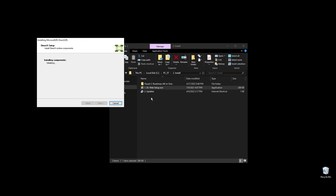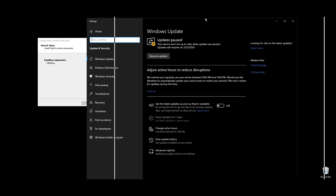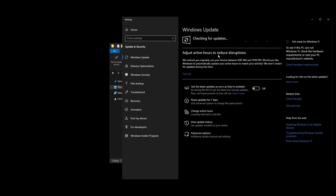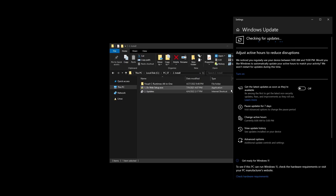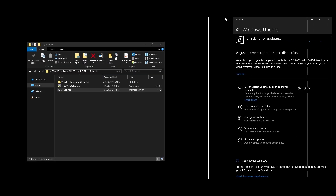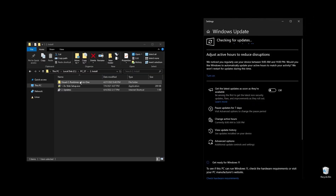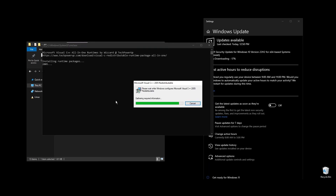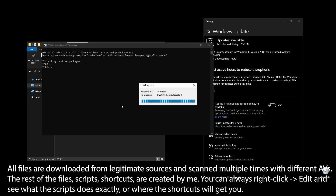While those are being installed, make sure to go ahead and do all the Windows updates available. Once all Windows updates are done, go ahead and pause Windows updates for as long as possible. What I personally do is pause them for 2 to 3 months, then do everything that's available, redo everything on this video, and pause them again. This way my PC always feels fast and responsive.